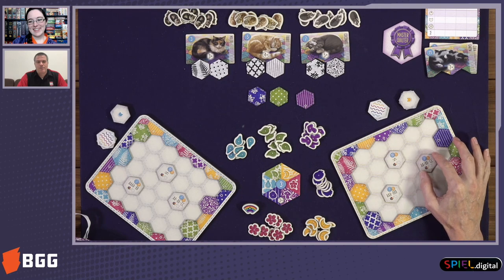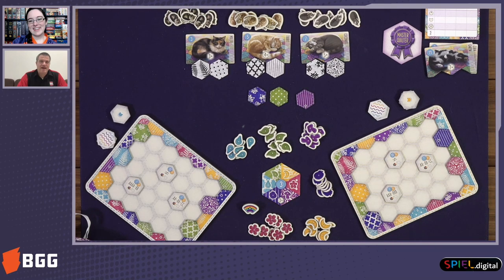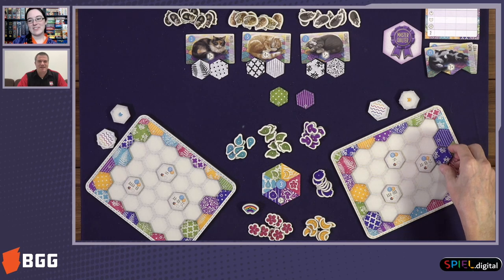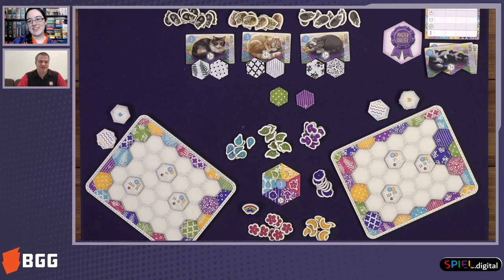Should that group get bigger, that doesn't mean you get to add more buttons. Once it's had three and gotten the button, that's all. Now, if you had two blue spots each of which had a button and later they became connected by another one, you'd still get to keep both of those. But you can't just add three more to an existing one and keep adding.